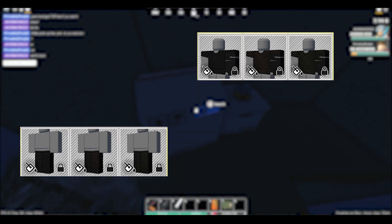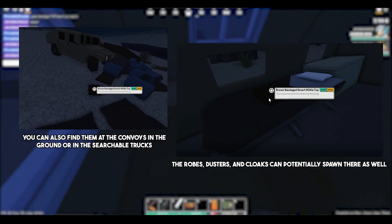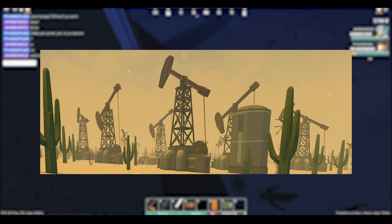The Bandage Militia Cosmetics come in Black, Brown, and Green variants. They can be found by killing the Hooded Militia with their respective color, but I've also seen them spawn in the bed of the tents found around the areas of where the oil pumps are situated.